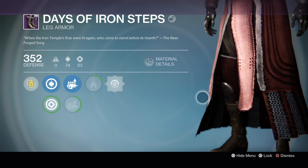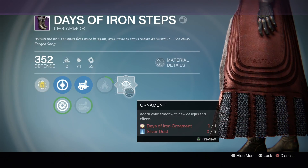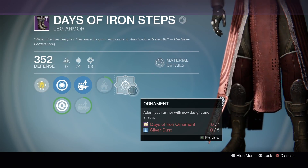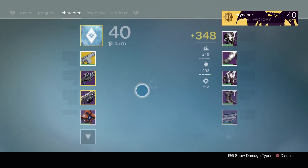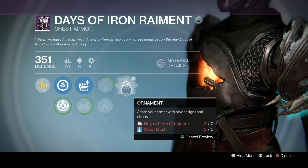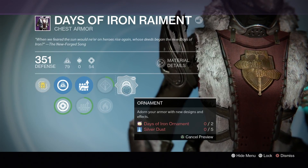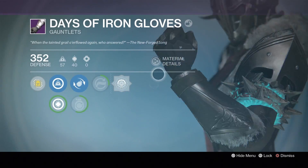And of course the legs. As with the other pieces, you need the Days of Iron ornaments, which I do not have for all characters — I only have a couple for the Titan. We can preview these though. So you preview that and you get the flaming knees. Let's have a look at the chest piece — oh that's a real big difference! Full plate and chain mail there if you apply the relic. I kind of like this look better, actually.